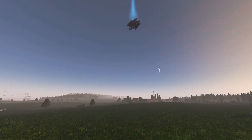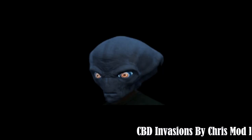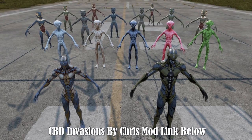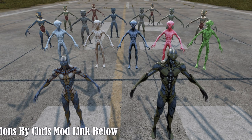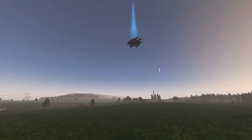In the DayZ universe, the countryside teems with diverse alien lifeforms, each exuding a mesmerizing multicolored glow from their eyes. Among them are two master alien variants, distinguished by their formidable presence and commanding abilities. These masters oversee four distinct stages of alien evolution, each marked by unique traits and capabilities.